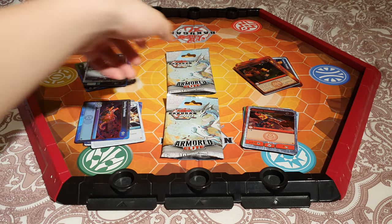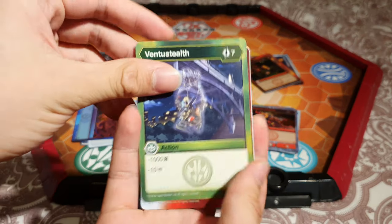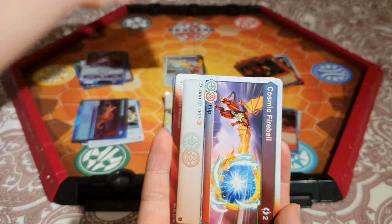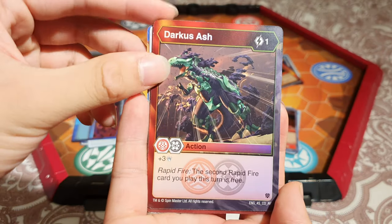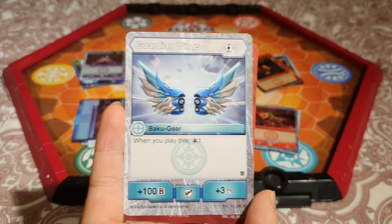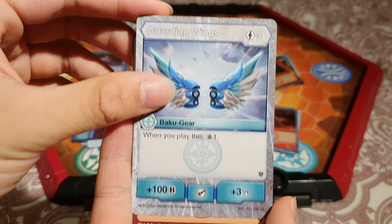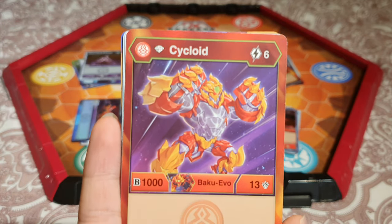Last two packs — let's see if we can pull something even more awesome. Ventus Stealth — just showed this. Focus Fire — just showed this, but it's a very nice card. Pyro Obliterator — also just showed this, very powerful. Cosmic Fireball — already showed this. Darkus Ash — showed this earlier, very nice rapid fire card. Guardian Wings: 3 energy, draw a card, 100B, 3 damage. Diamond Cycloid — we got this yesterday; 6 energy for 1,000B and 13 damage.